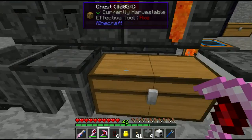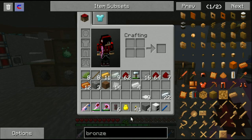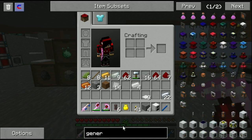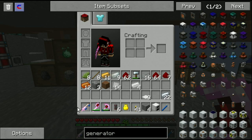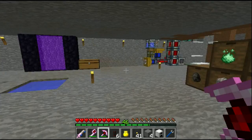My smelter is starting to get full, I should empty that out soon. The generator needs a battery, which requires tin casing made from tin plates. Let me find my tin.